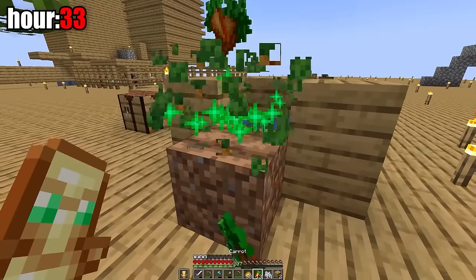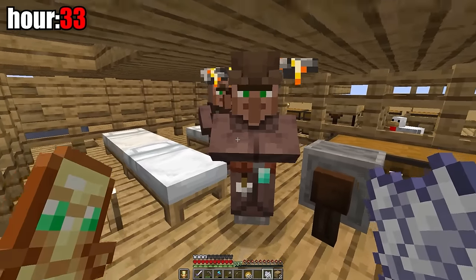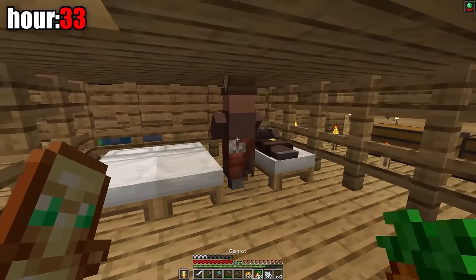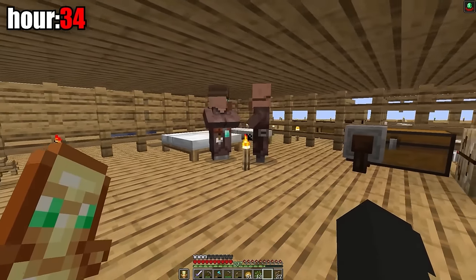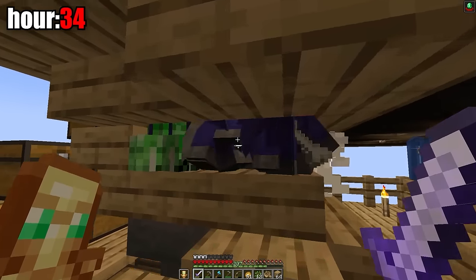I added a third bed and the villagers should start making baby villagers. I grew carrots for them and gave them carrots — they got the heart animation, but something went wrong and they don't want to make baby villagers. After another attempt with new carrots they still didn't care. The villagers showed heart animations again, but it looked like I had broken ones. So I decided to find new villagers at the mob farm.